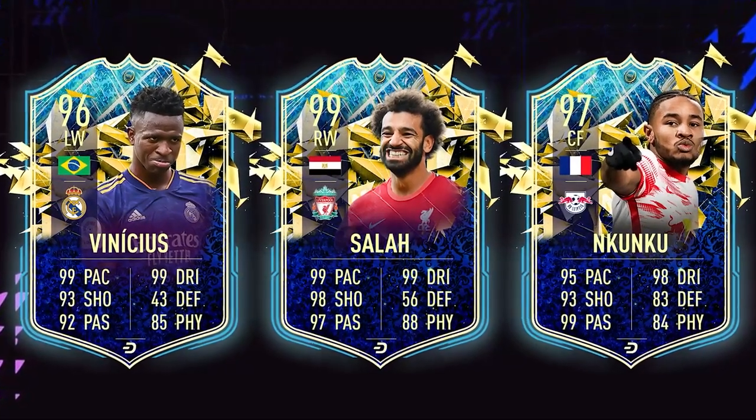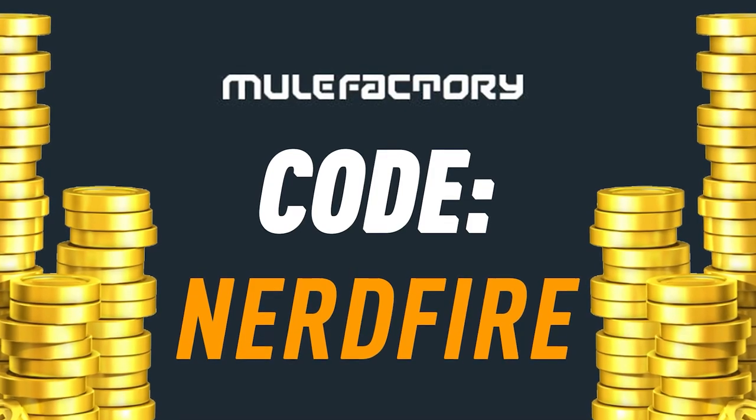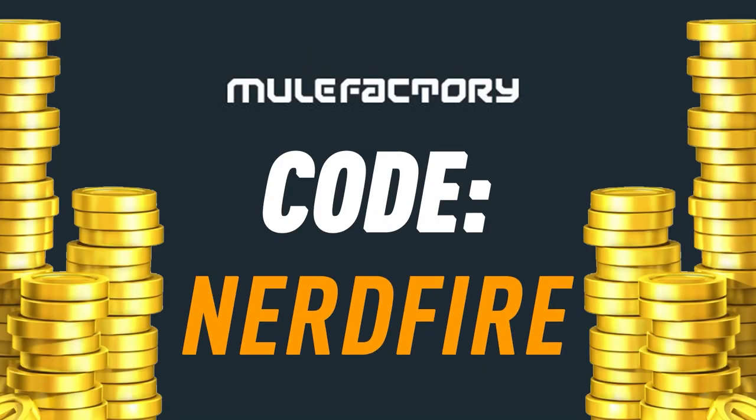You are low on coins, and team of the season is just around the corner. I've got nothing left! Well then, head over to MuleFacturing.com for the cheapest, most safe, and reliable coins, and use the code NERDFIRE at the checkout for 5% off your order.